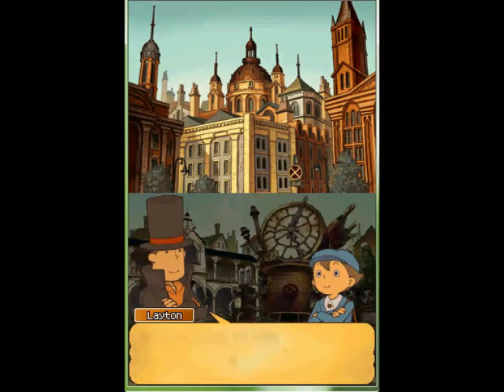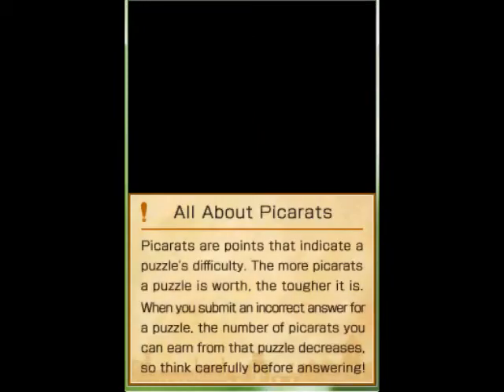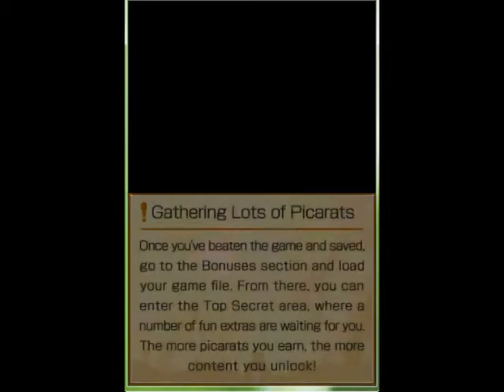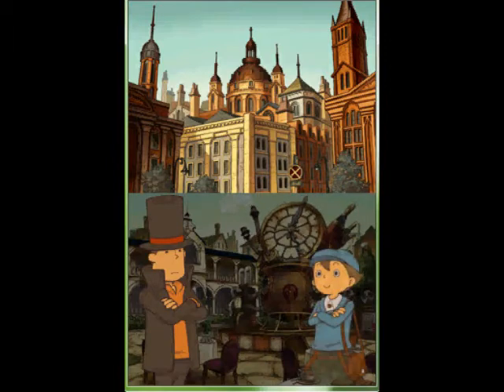Splendid work, my boy! Puzzle 1, Party Crasher. Your puzzle index! Picarats are points that indicate a puzzle's difficulty. The more picarats a puzzle is worth, the tougher it is. Gathering lots of picarats — the more you earn, the more content to unlock! Thanks so much for your help! That fellow's mooching days are over!